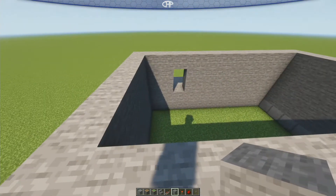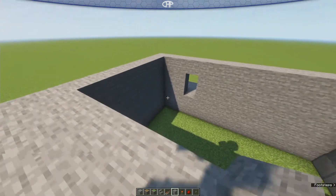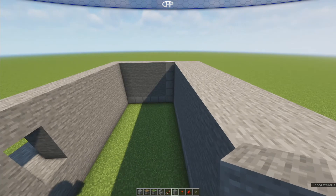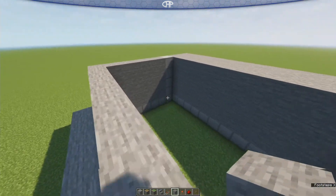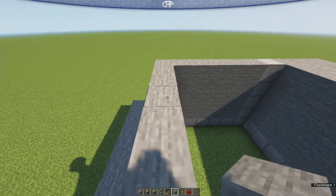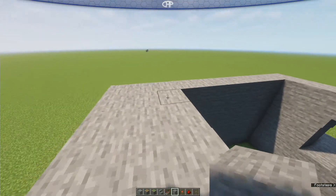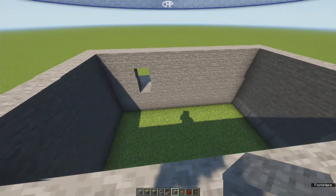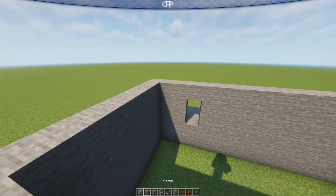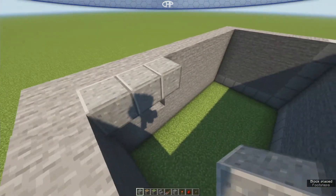First, you're gonna need to make a hole for your staircase. You need to dig five down and have a seven-wide hole to create this. Keep in mind that the staircase will come out three blocks out from the side.